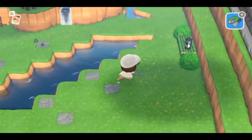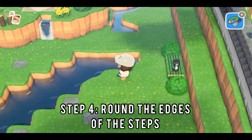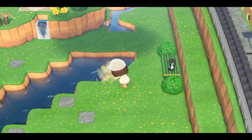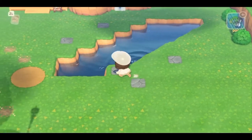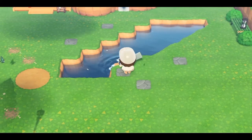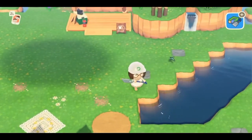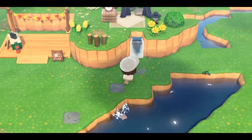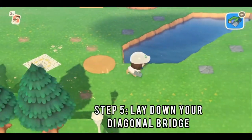Once you get done filling in all the water and it looks like this, you're going to want to knock off the edges of the steps that you just created — basically you want to round out your steps. It took me a few tries to figure it out, but once you get it figured out it's really easy. You kind of have to stand off to the other half of that square area, or else you end up doing what I just did. You're going to want to do this to both sides.